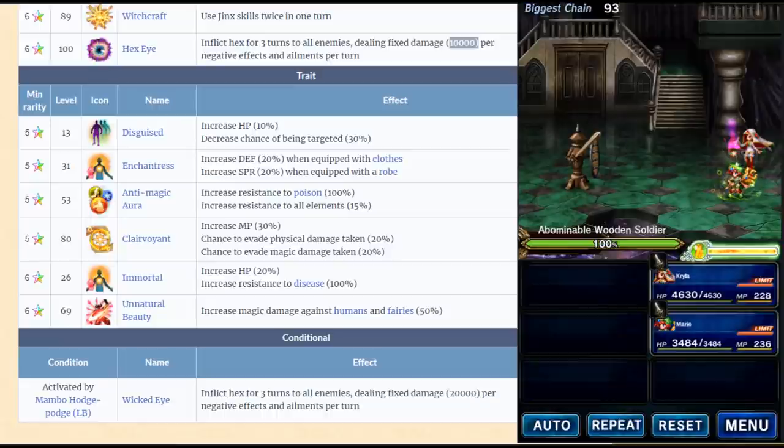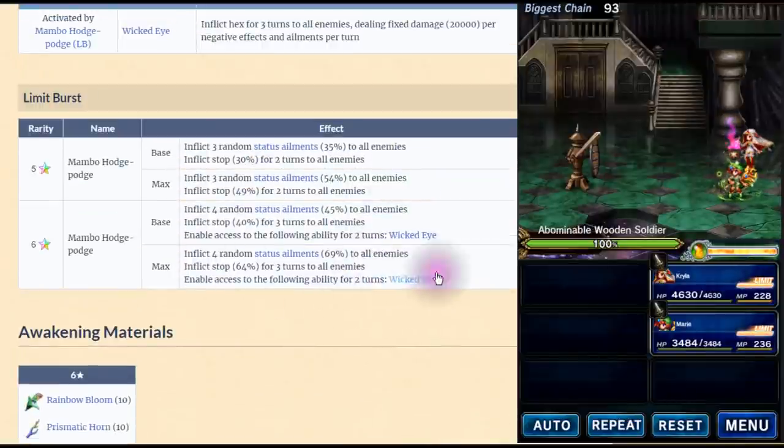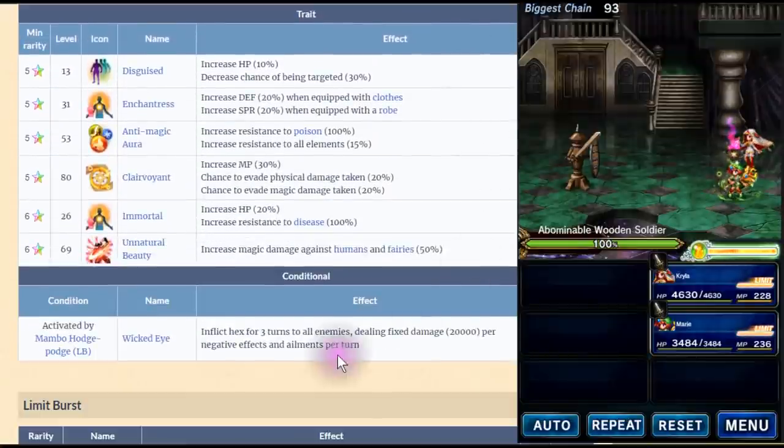Basically, we all know Kyla does fixed damage for 10,000 per curse — any negative effect on enemy — for three turns. And when she uses her limit burst, she enables Wicked Eye for two turns. What Wicked Eye does is give 20,000 damage per negative effect for three turns.